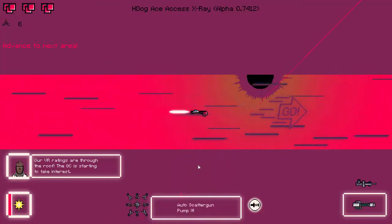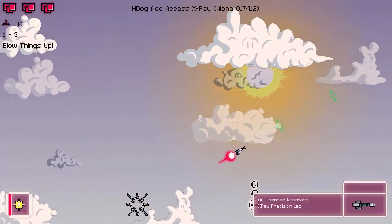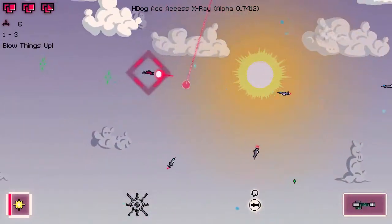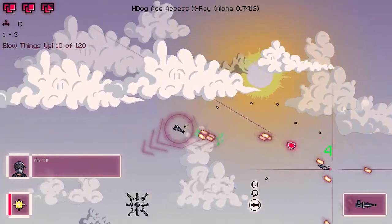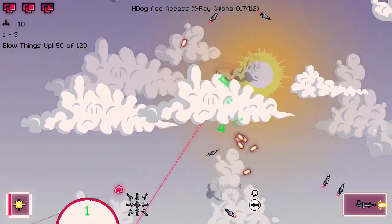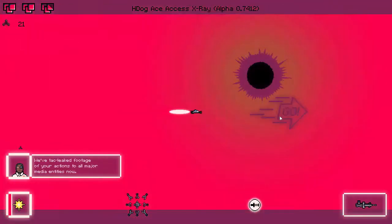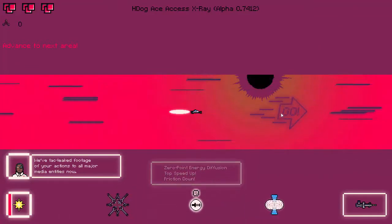Let's open this up and see what we get — an auto scatter gun. This is neat. Are we still on the water zone? Yeah, we are. Nobody likes water levels, right? The bane of many a player. Either way, I'm liking this auto shotgun — one of the new weapons, or at least one I haven't seen in a while. Top speed up, friction down — okay.